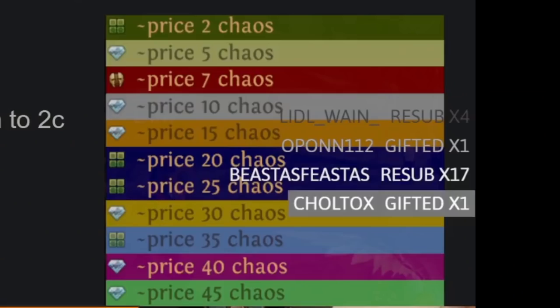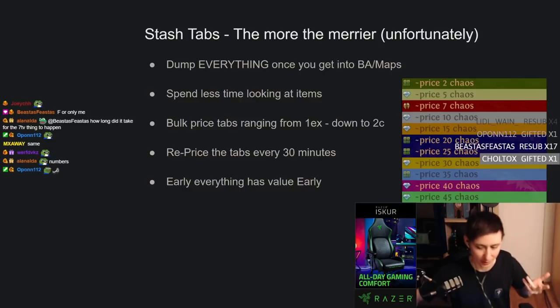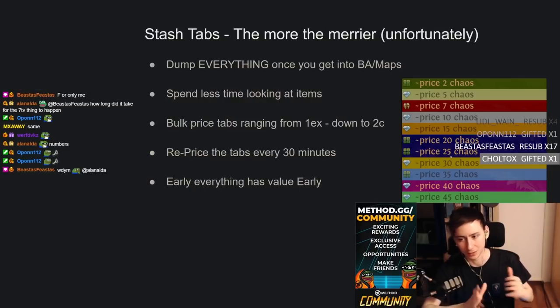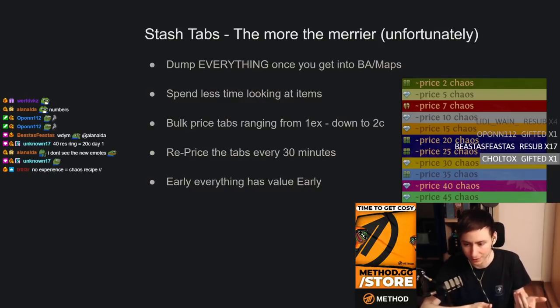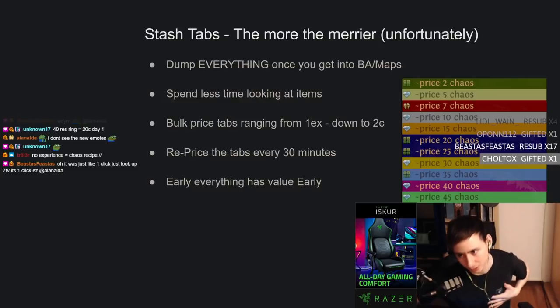I put items in stash tabs descending from 1 exalt down to 2 chaos. As you can see from the picture, I price individual tabs: 1 exalt, 50 chaos, 45, 40, 35, 30, 25, 20, 15, 10, 7, 5, 2. Every 20-30 minutes I take the highest-priced tab and move it down one step, until everything gets to the 2 chaos tab. From there, if nothing sold, you can use the leftover items for chaos recipe, or just vendor everything for alteration shards and alchemy shards, which is essentially what I do.